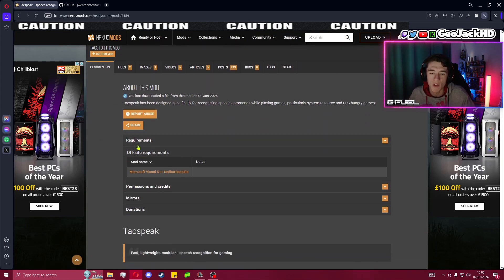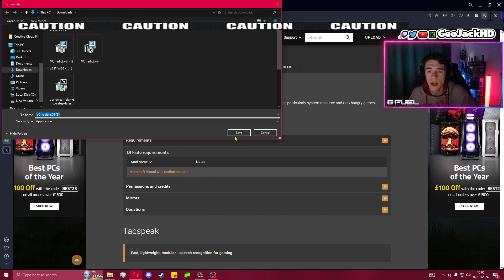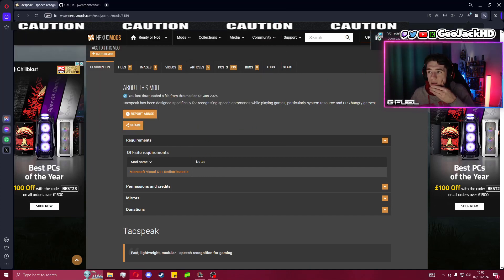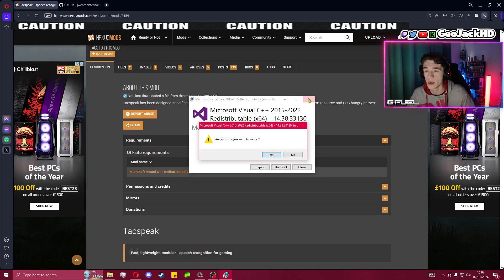There is one requirement — if you scroll down to requirements, you'll see Microsoft Visual C++. Click on that. I've already got it downloaded. It's going to come up and show what it looks like when you have it downloaded. I've got it installed, so mine says repair or uninstall, but if you haven't got it already it will say install. Once that's installed it will ask you to restart your PC — just a heads up.